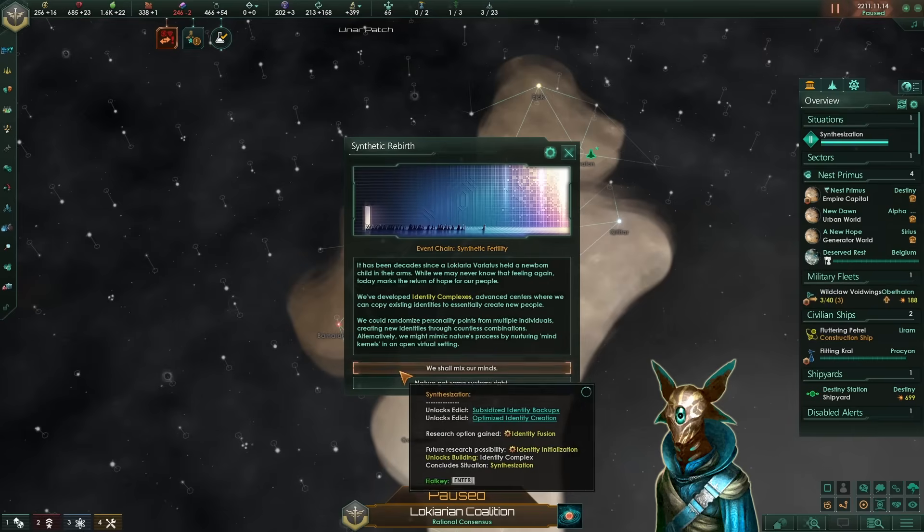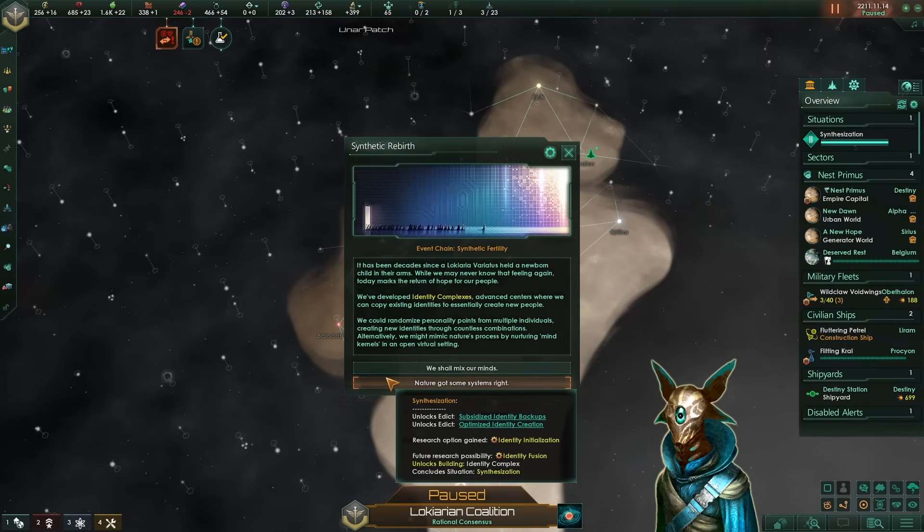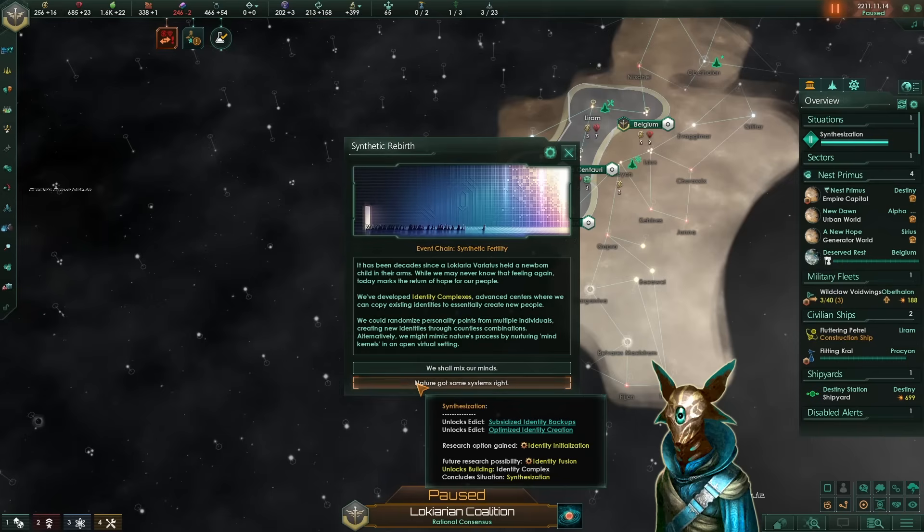On the synthetic rebirth, you can either go with identity fusion or identity initialization. Those technologies will unlock two new policies depending on which one you research first. Ideally you should go with identity initialization, because it will increase your pop assembly cost by plus 20% — which is kinda bad — however it will increase your happiness by plus 5 and resources from jobs by plus 5. The other two options, identity fusion or identity copies, would actually only give you negative modifiers and not a single good one.